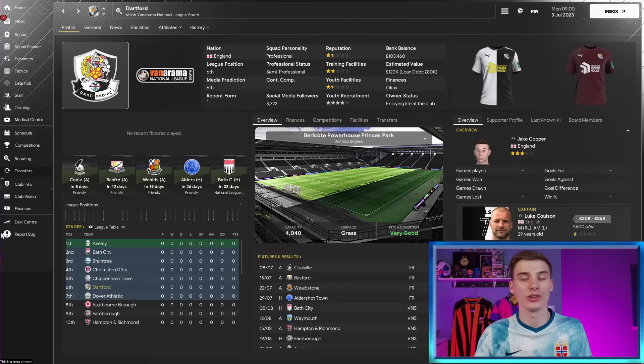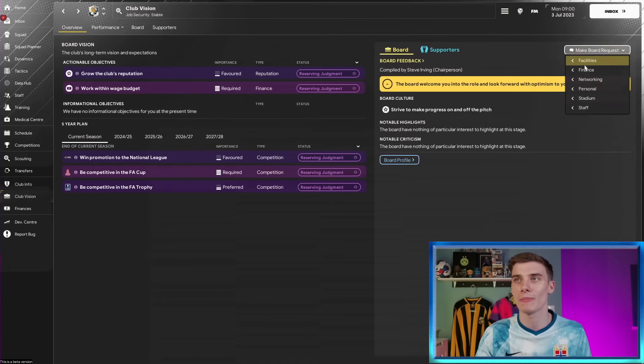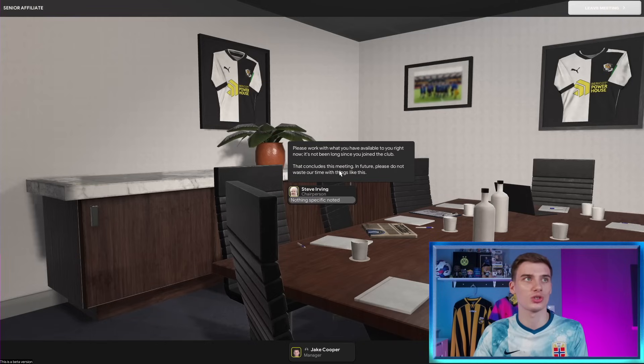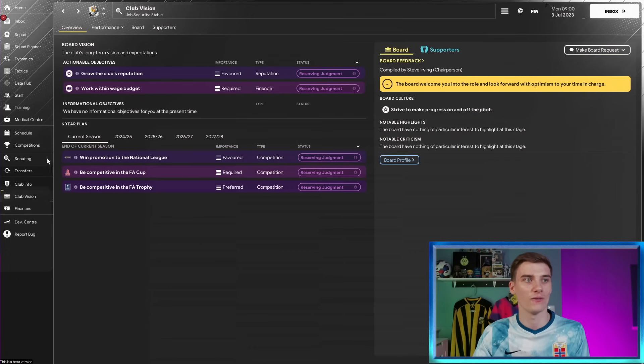My final tip and maybe the most beneficial if you want to rise up the divisions quickly: try to get yourself a senior affiliate. This allows you to take your senior affiliate's players on loan without any real cost. For example, if we had Manchester City as a senior affiliate, we could take some of their players on loan without paying a fee. To do this, go to Club Vision, make a board request, go to Networking, and then Senior Affiliate. Sometimes they'll say yes, sometimes no. Even a League One club as a senior affiliate gives you players far better than what you're using in the sixth tier - so always keep asking until you get one.